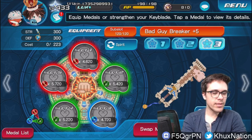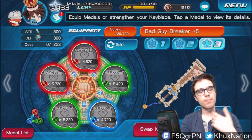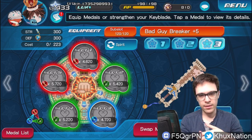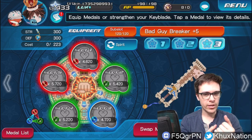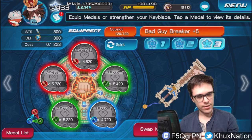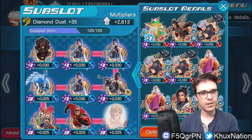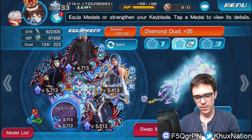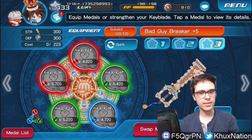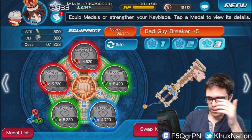The biggest benefit of Ultimate Form Sora and Kingdom Hearts 3 Ansem is that they mostly help multi-attribute keyblades, which will become the meta in the near future. Right now mono-attribute keyblades are OP specifically because of the boosters and because the sub-slots for mono-attribute keyblades haven't been balanced yet. Once they figure that out, you'll definitely be wanting to use multi-attribute keyblades, and metals like Ultimate Form Sora are probably going to see way more use.